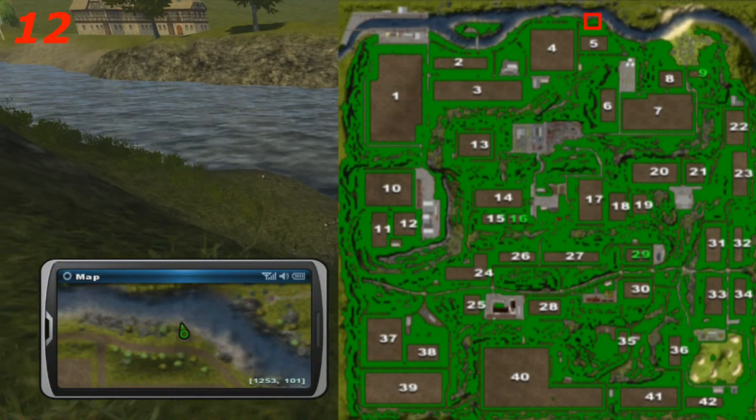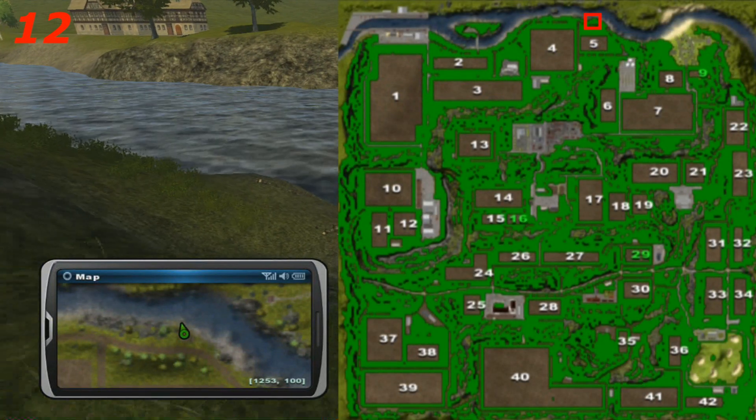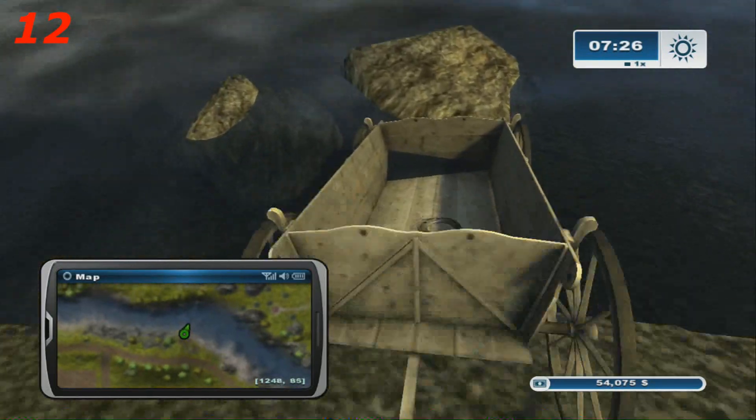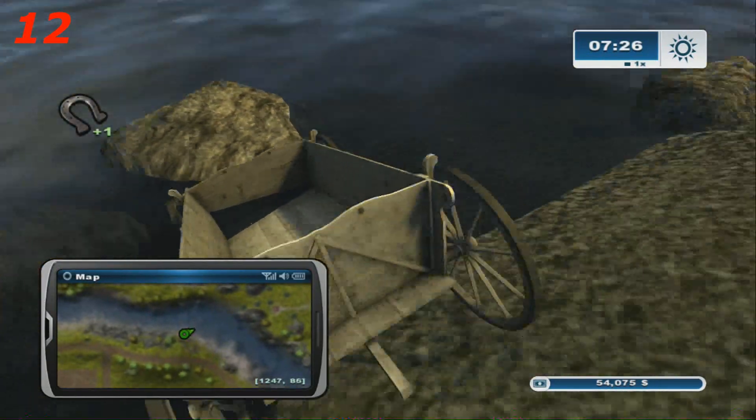All right, we're up here north of field five. My boots were a little dirty so we went to the river. There's this old broken down cart, and there happens to be a horseshoe in it that you barely saw.